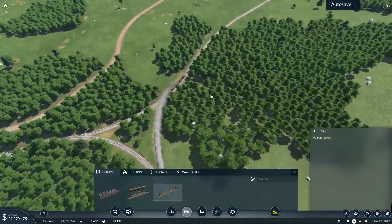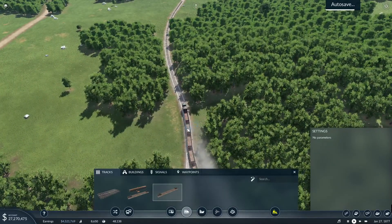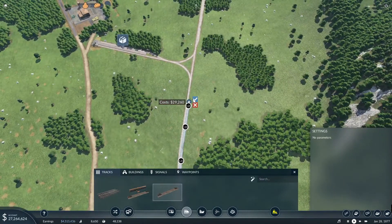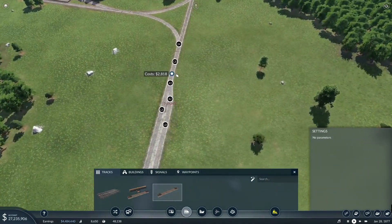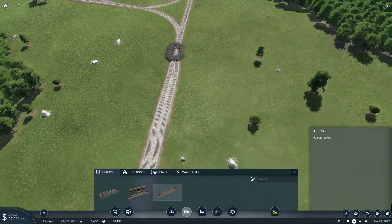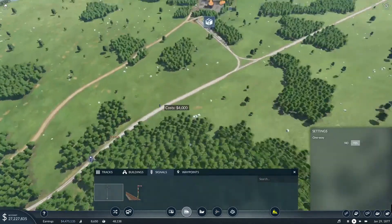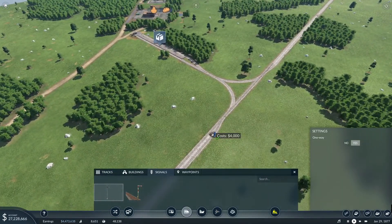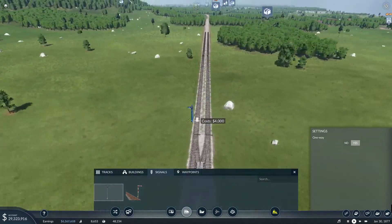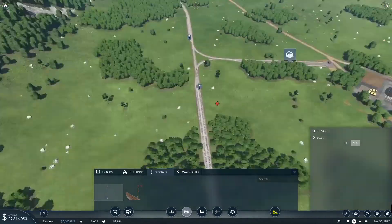First thing I'm going to build is a track. Once the game auto-saves, we're going to build a track like this. I'm going to bring the track up here and end it just about here. I'm going to put some signals — a signal right there will do, signal right there will do. And I never signaled this section, so I'll signal that now.